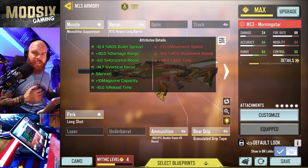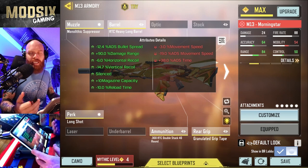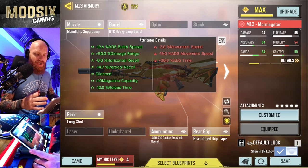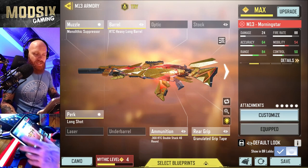This thing is a mid to long range AR that does surprisingly well up close because of its fire rate. You do drop some movement speed, strafe speed, and ADS time, but you can get perks that help with that quite a bit. We'll talk about how to prioritize your weapon attachments in the game.